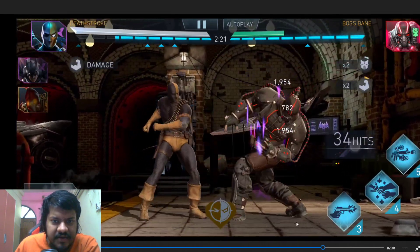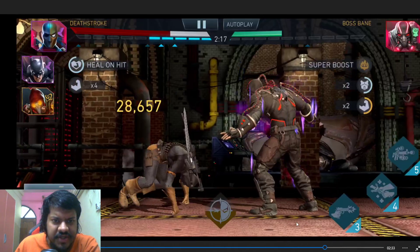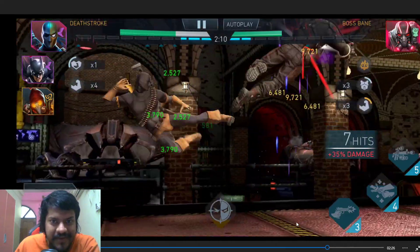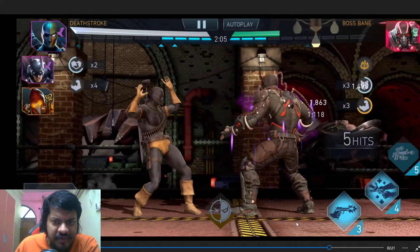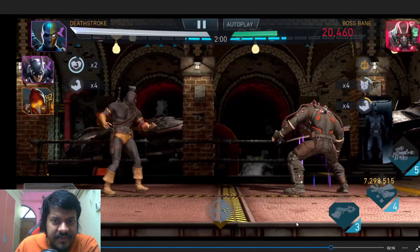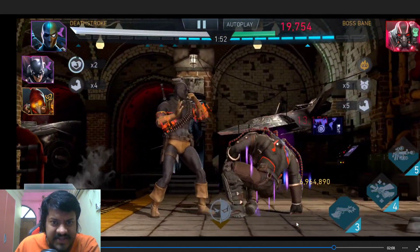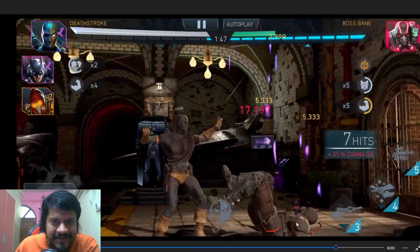Tagging in Deathstroke and doing an SP2. Did 8 million damage — I thought it would knock it out but it didn't. Guys, this is just one gear Deathstroke with Arkham Knight Batman doing all the work. So I decided to continue doing the SPs from Deathstroke and not tag out anymore. The reason is this would increase Bane's attack and make it easier for Bane to knock out Deathstroke. And as you can see, the combo interruption was pretty flawless in this particular scenario.